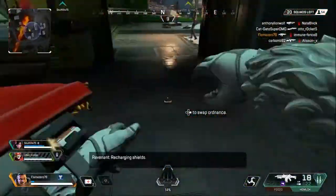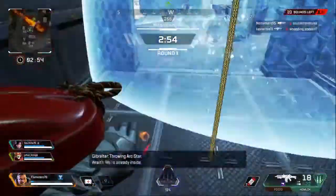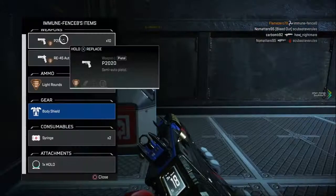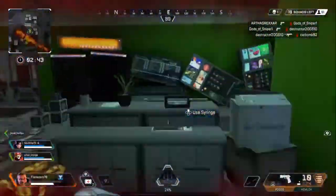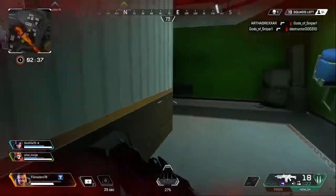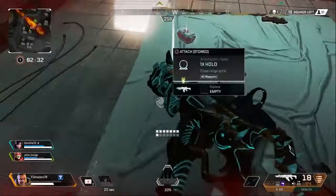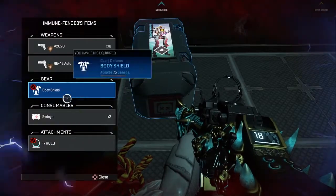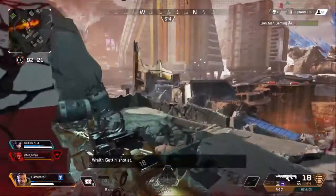Speaking of dropping and spreading out, it does seem like certain locations become just more hot zones. A lot of people drop at Capital, Sorting Factory, Skyhook — all these places become popular destinations, and it does seem a little more concentrated than in normal Apex. I think this is because people are not afraid to fight and they're just looking for the best loot. If you like to play the edge, you can get a calmer landing a little more easily from what I've noticed.